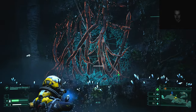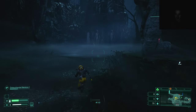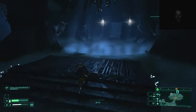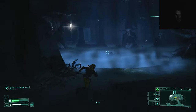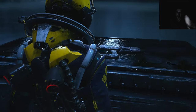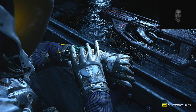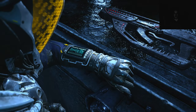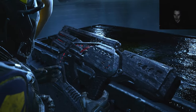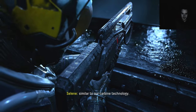Nothing seems quite friendly around here. That seems like a trap — I saw one. It seems like a gift. Well hello there — acquired a xenotype weapon, similar to our carbine technology.